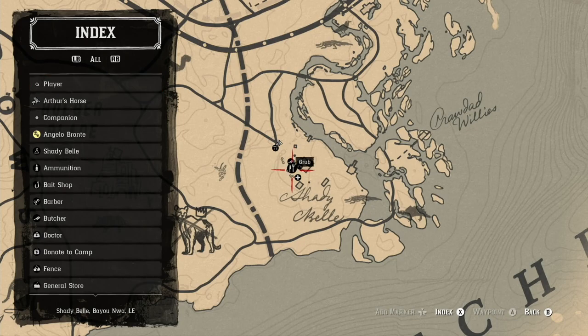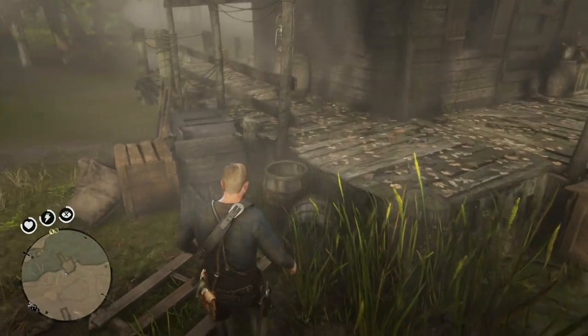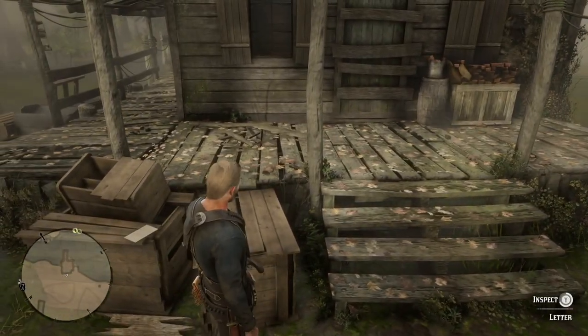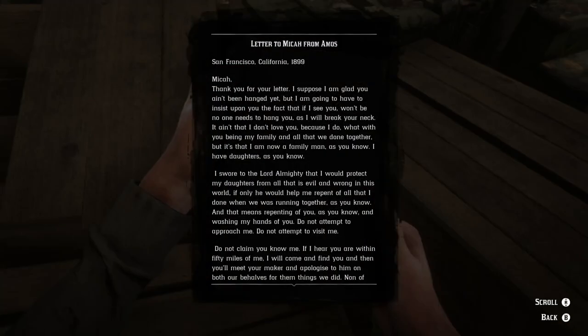Shady Bell encompasses a lot of land and there are several lock boxes on the location which can yield some decent money. If you look around you're going to find some interesting information, like this cabin right here by the river area. If you head out to this cabin and look around you're going to find a letter. It's from someone named Amos — essentially Micah's brother — and he's saying that if Micah came around, he would kill Micah, which means Micah is not such a good guy.